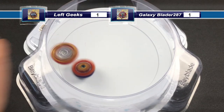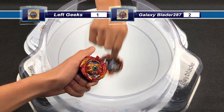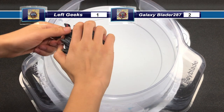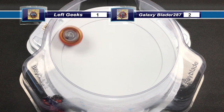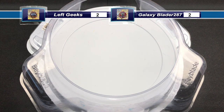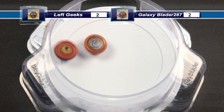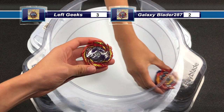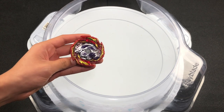Super Hyperion gets a Ring Out Finish — 1 more point to Super Hyperion. Next launch: both Beyblades land in the stadium, start attacking each other, and after a few hits Super Hyperion goes into the pocket, so both Beyblades now have 2 points. Final launch: lots of good attacks and Master Dragon gets a Ring Out Finish. So LeftGeeks' Master Dragon will be moving on to the Semi-Finals.